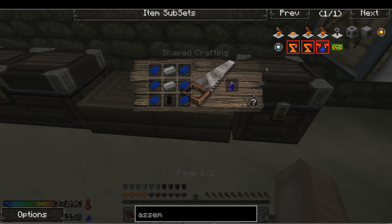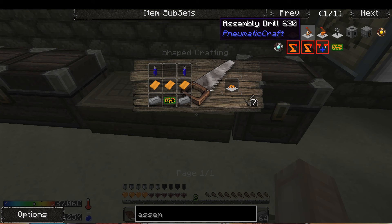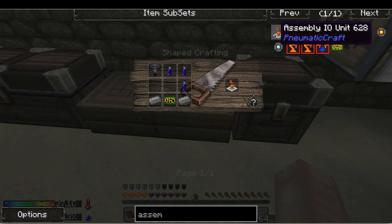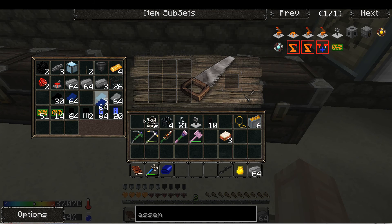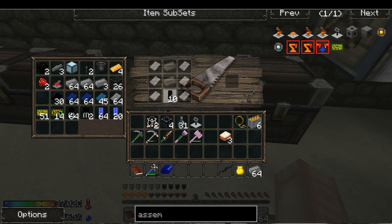Let's be smart about this. For the platform I need two, for the laser I need three — that's five total — and then for the IO unit which I need two of, I need six more. So that's 11 total. I only have 10, so that's why it went wrong.